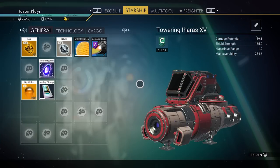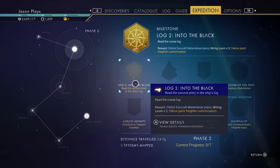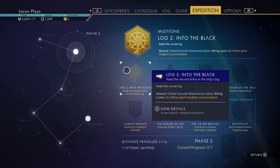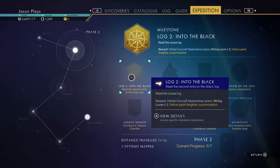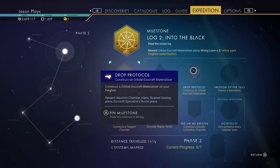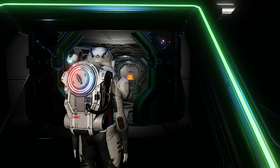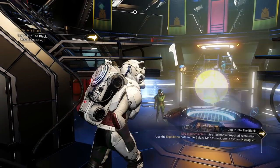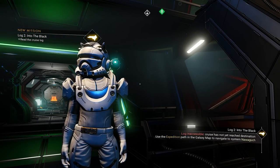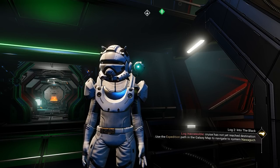Our next task is to read the second log entry, but we need to reach the second rendezvous before that unlocks. We also need to construct an orbital exocraft materializer, but that requires getting to the next rendezvous first. Hopefully this helps you get a great start to the No Man's Sky Pole Star Expedition. If it did, hit that like button and I'll see you in the next video!